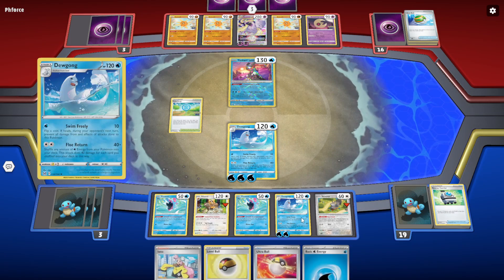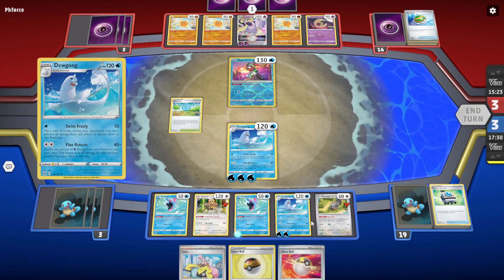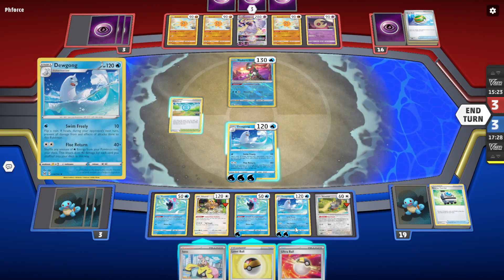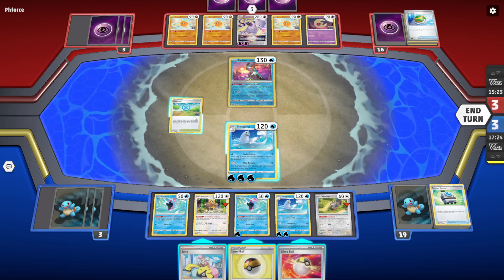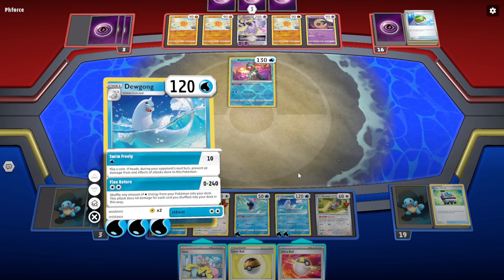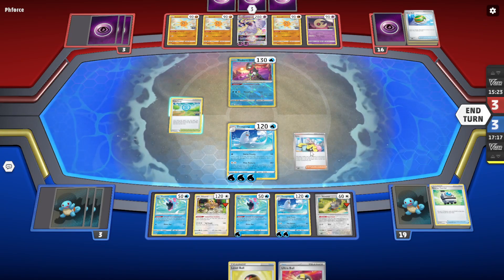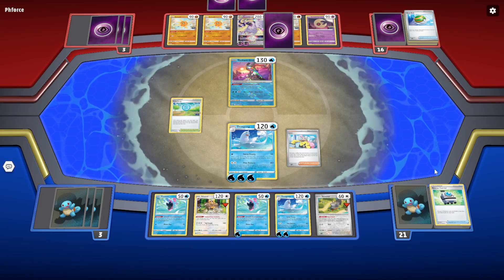Should we play Iono? They seem stuck. Let's keep our hand and do the Iono. We kinda need our Boss and Serena. Did we discard the Boss? We discarded the Serena — oh my gosh! Let's attach one more energy. We need a lot of shuffles — we need 4 shuffles. That's 16 damage. Now we're at the upper hand out of nowhere because they didn't get the Switch.